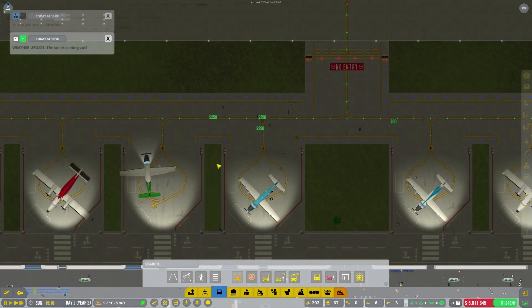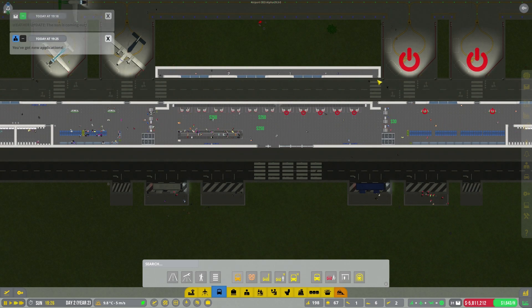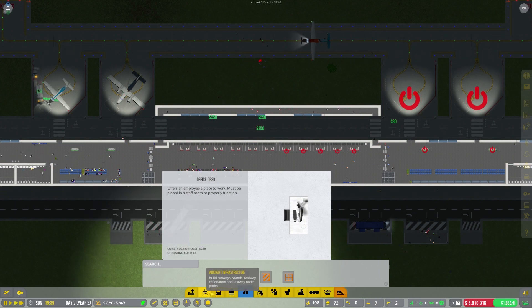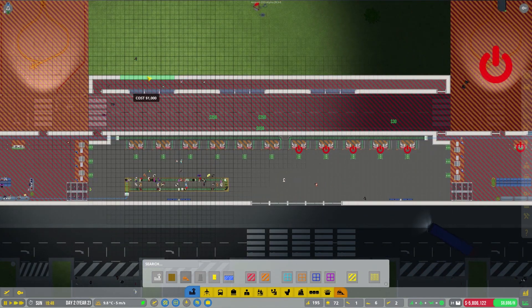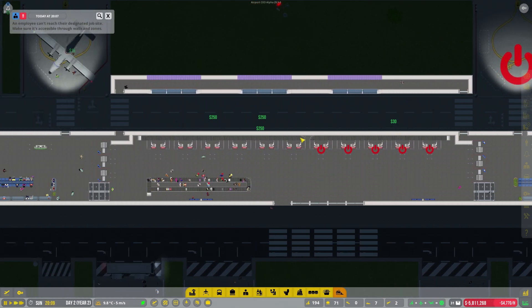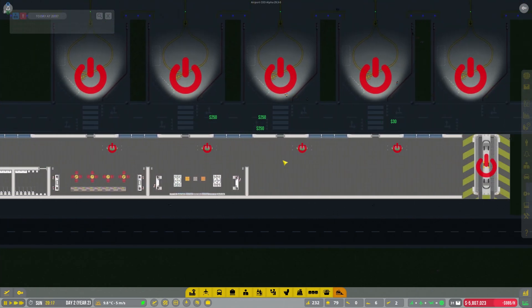I thought there were passengers running out there - I wonder what they were doing. This back bit here seems to be working - what we put in place could probably do with some windows on the other side actually, so let's go ahead and do that. The windows look a little bit bigger, or is it just because it's up there? It's got a wide bit on the end now - there we go, right.